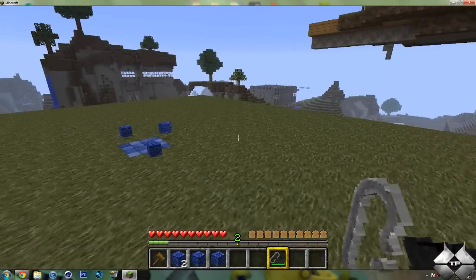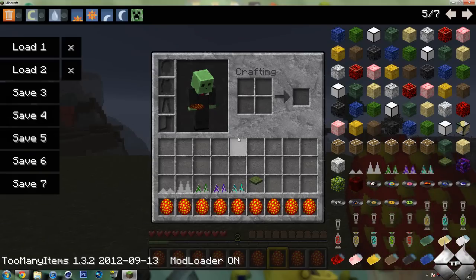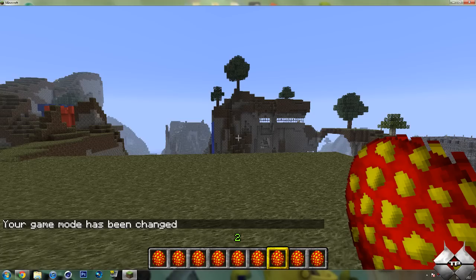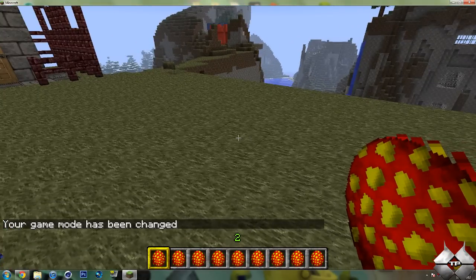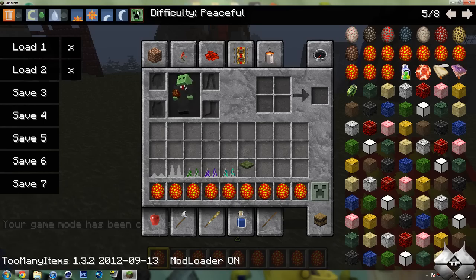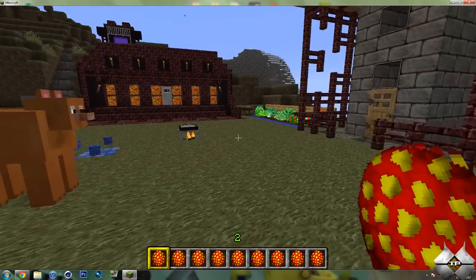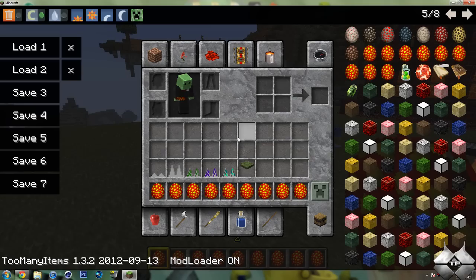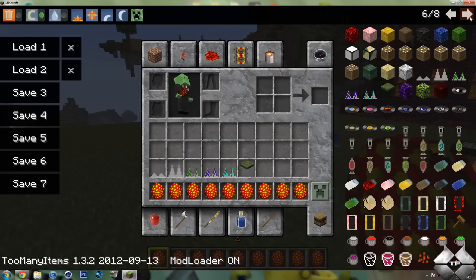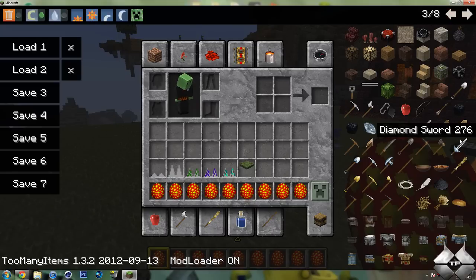Now I'll go ahead and show you the different mobs that it adds. Make sure I'm on creative still, because I do not want to get killed by these guys. I need to put it on at least easy. So we have a camp bear. Let me go ahead and give myself a sword so I can kill these guys, because I don't want them roaming around following me.